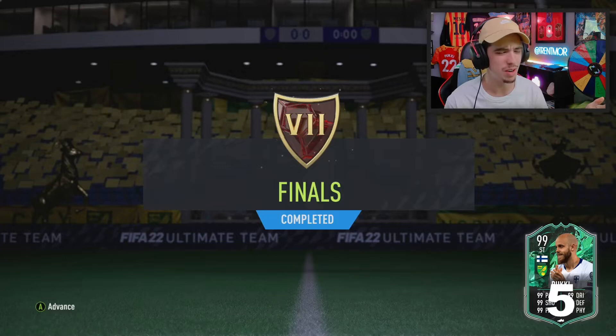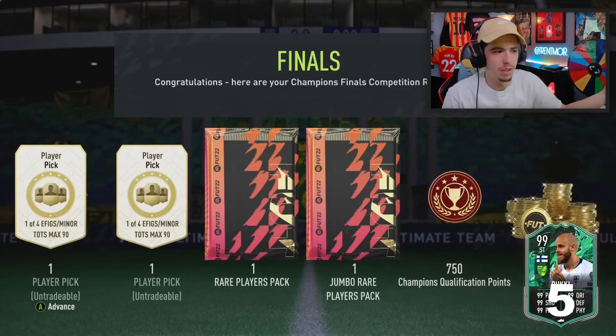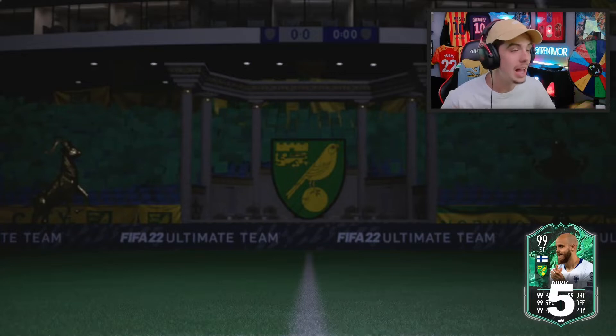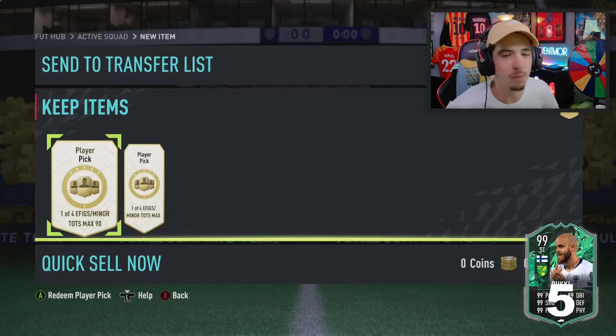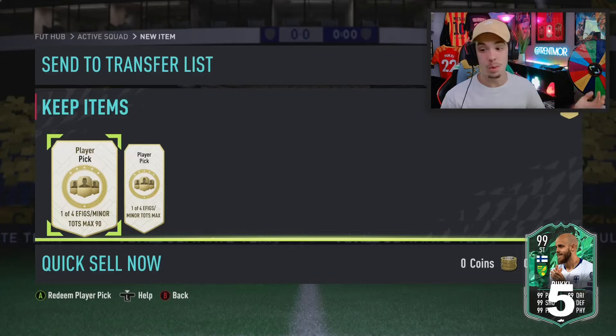I don't know what this is — this is rank 7. It's literally just for fodder. We have the 1-of-4 epics, minor TOTS picks, whatever you want to call it. And then we have the 100k and the 50k pack. After champs rewards, I'm going to go ahead and complete the icon moments player pick once again. Even though it's probably going to be awful, I feel like we're finally due an insane icon. So we'll see what happens there.